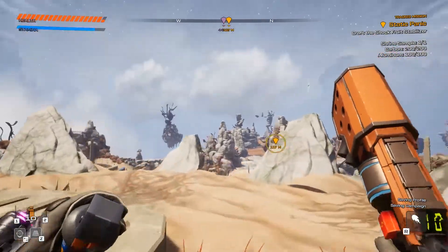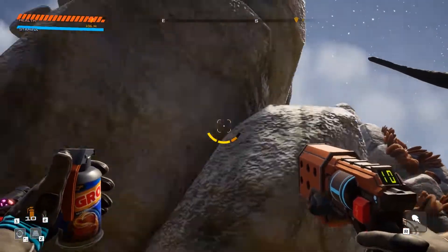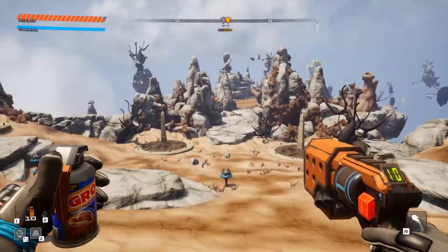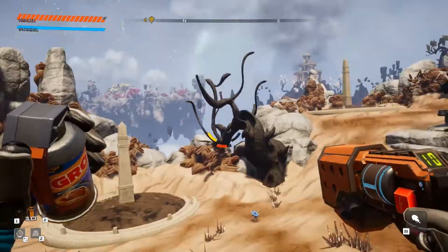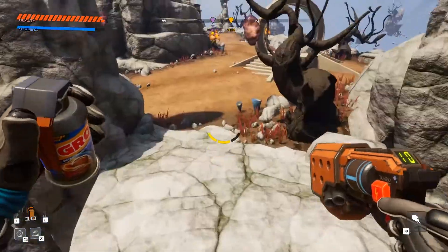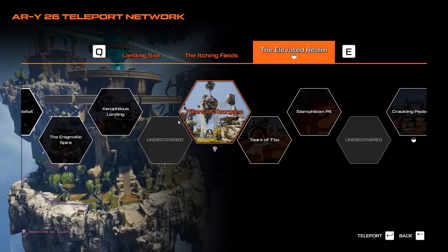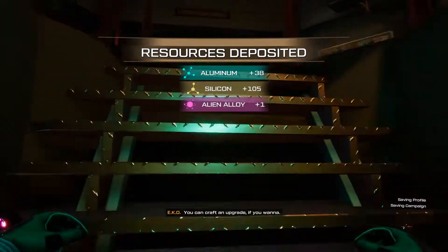Anything else here? Nope. Let's head back to our ship. Is there really nothing else here? Nope, I guess not. Let's head back to our ship and craft our new item that will allow us to carry some of these electric bombs. There we go — you can craft an upgrade if you want. Let's do it — doesn't even require an alien relic. A nice glove.